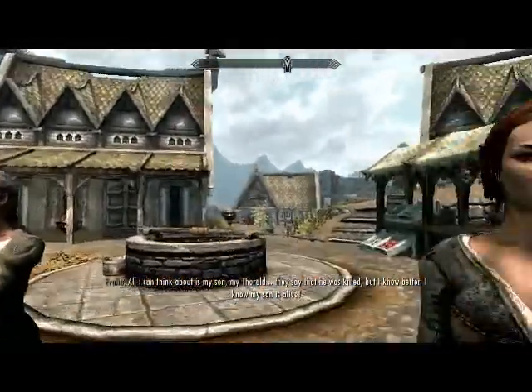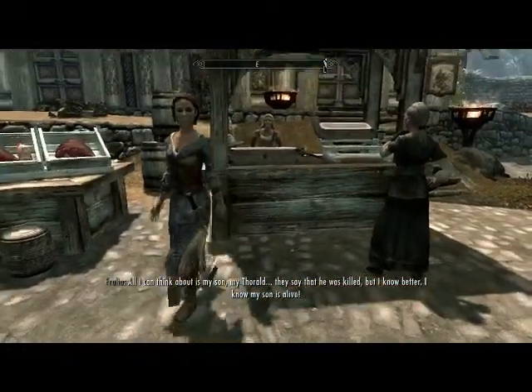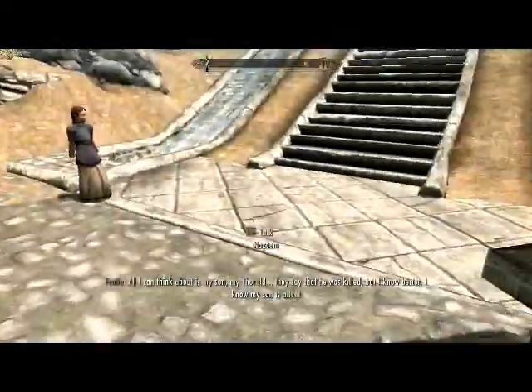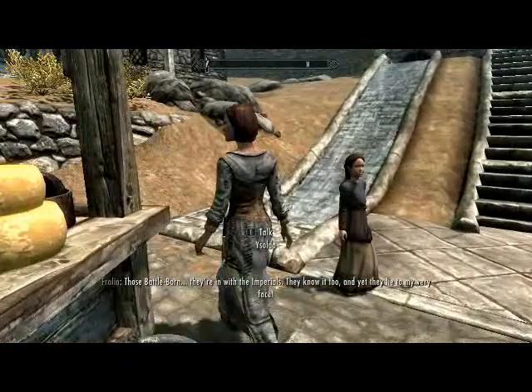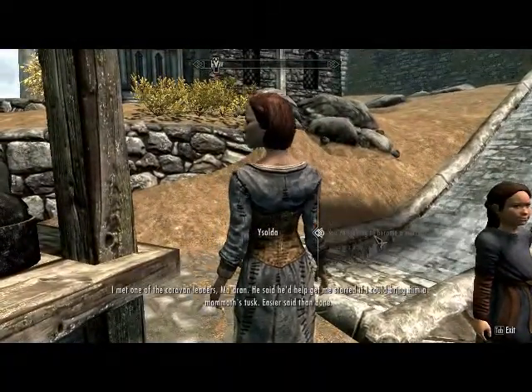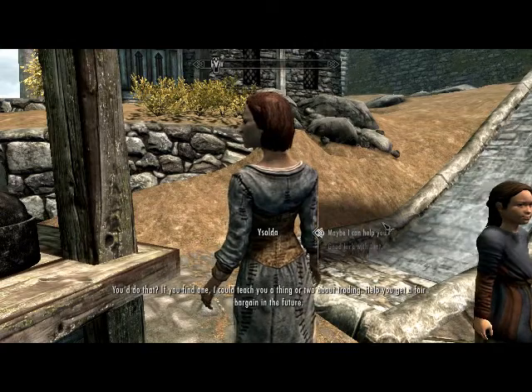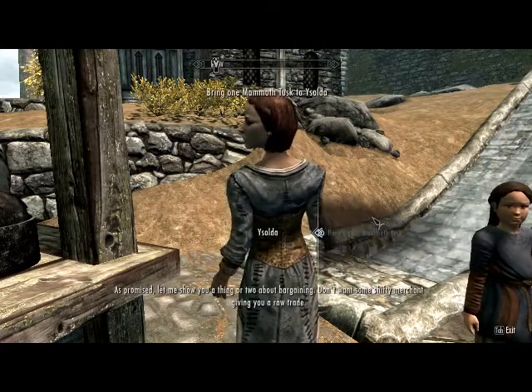Right here we've got Isolda. Usually to get a wife to like you, you have to do a quest. Right now she is neutral about us. We try to get her to like us — look, become a merchant. Maybe I can help you. Here's your mammoth tusk. Now she likes us.